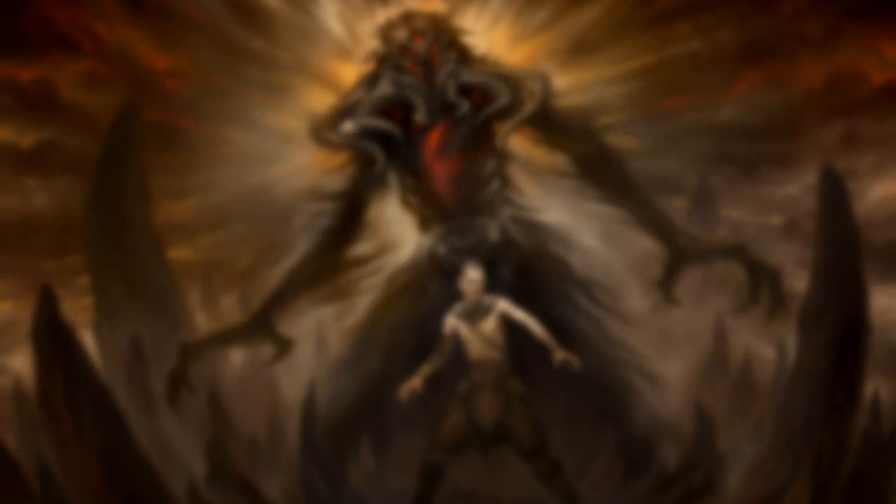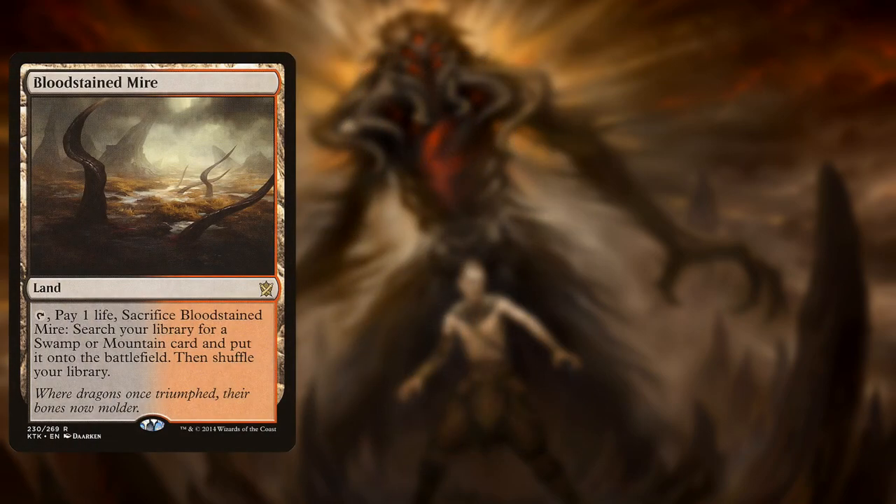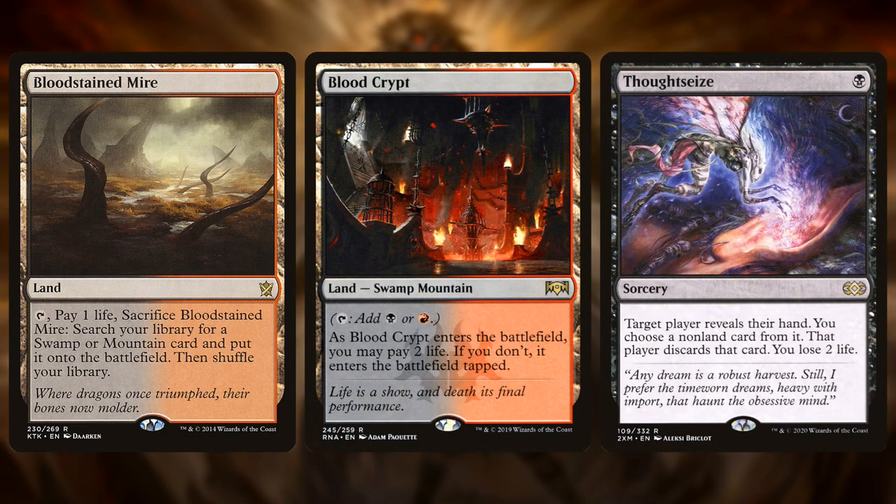Similarly, the deck plays Thoughtseize. This is a Modern staple — it lets you rip a card out of the opponent's hand for one mana at the cost of two life. Normally that's a drawback, but with this deck, that's upside. For example, you can theoretically fetch to lose one life, shock to lose two, then Thoughtseize to lose another two, which on turn one — potentially before your opponent has even taken a turn — you're down to 15 on purpose.